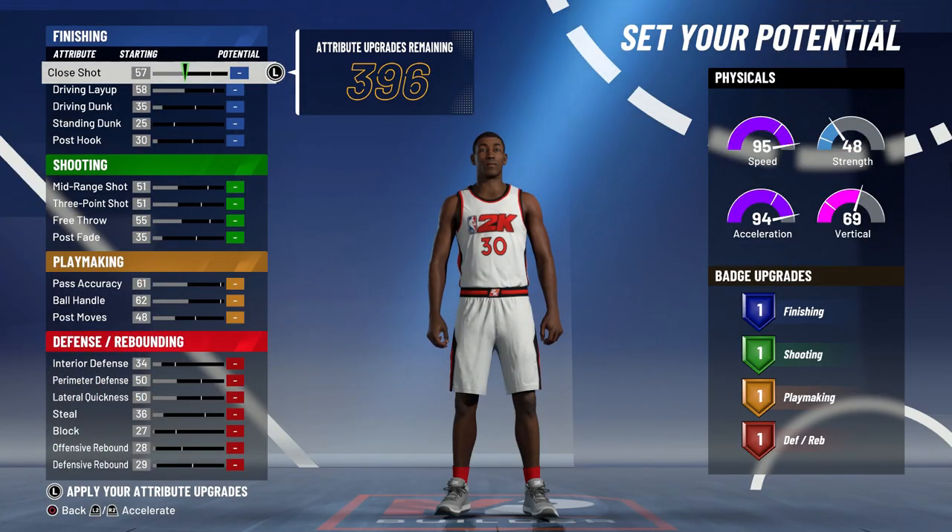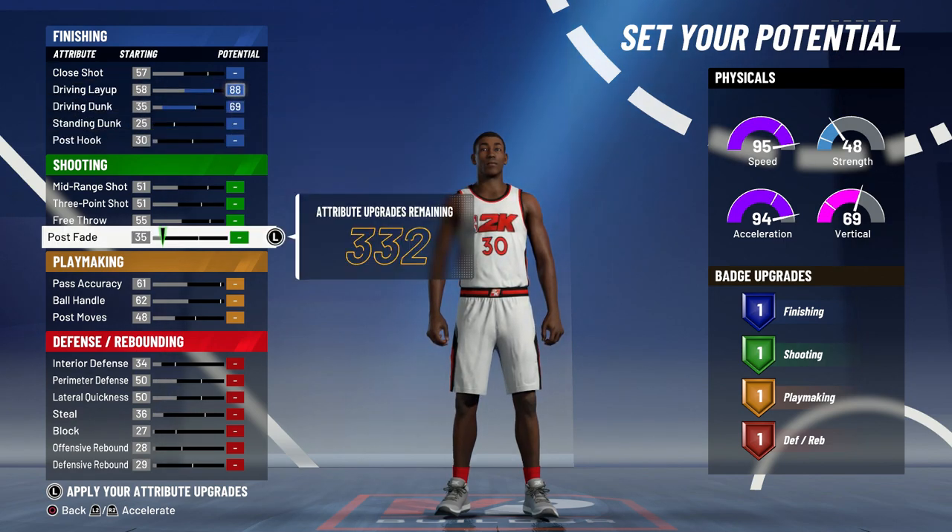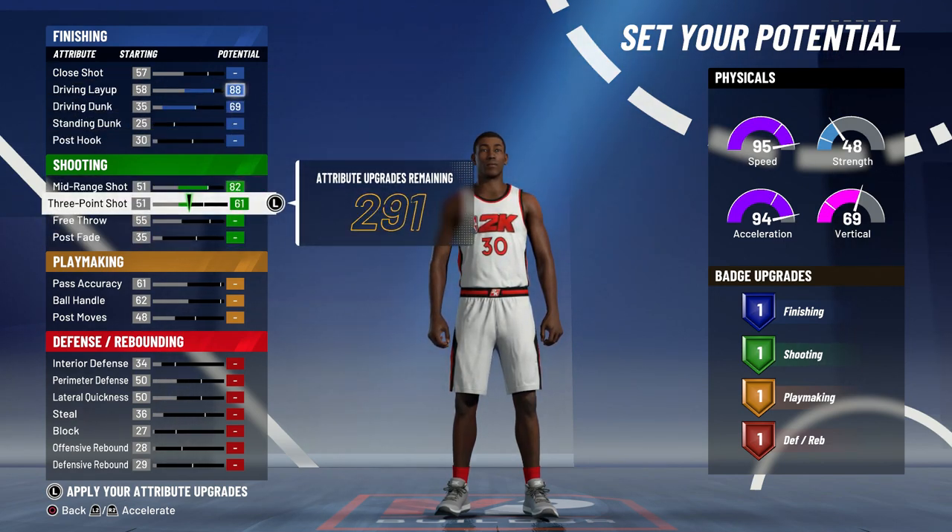LaMelo Ball is very fast and very crafty with his dribble moves. For your finishing attributes, you want to max out your driving layup and driving dunk. For your shooting attributes, you want to max out everything.